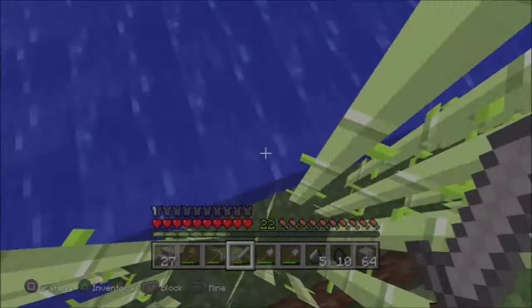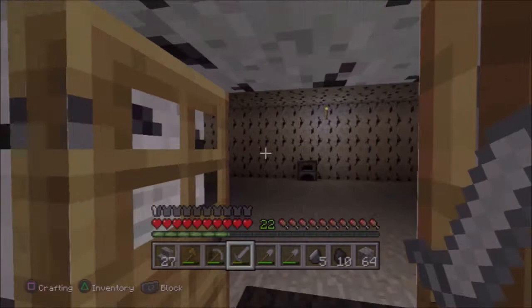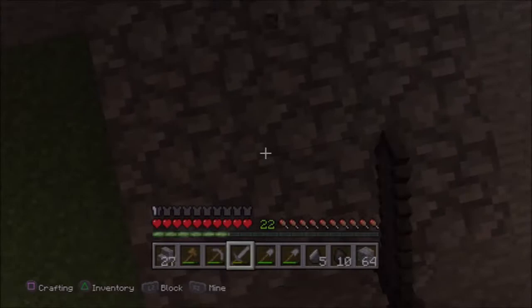Let's check the inside. I just threw this house together because I needed shelter from the creepers and stuff. There's a hole here that leads underground — I'll explain that later. Creepers kept spawning in my house; I'm not sure if it's because of this hole or not.